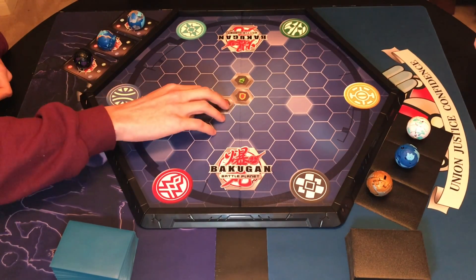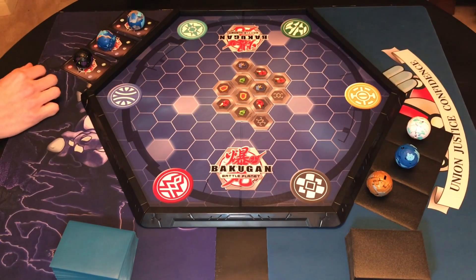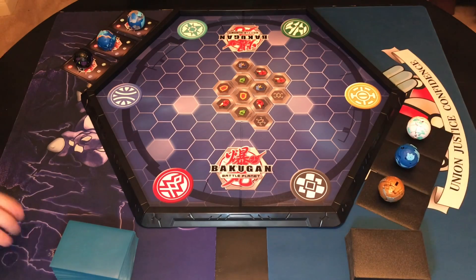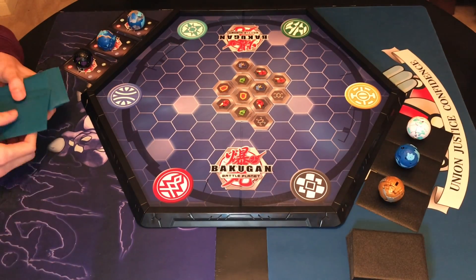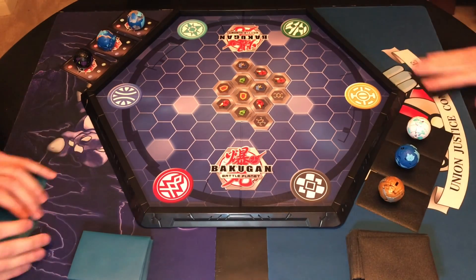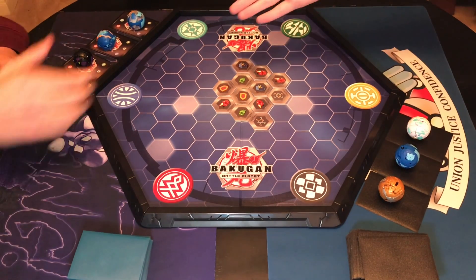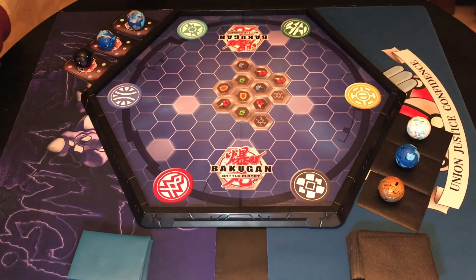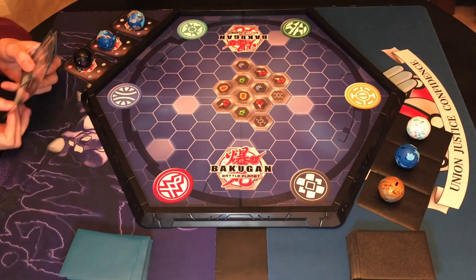All the cores are down now so they're going to start their first turn by first drawing their five starting cards. And then to officially start they're going to shake hands and draw their first card for the game. Draw your first card, start the turn, and here we go.